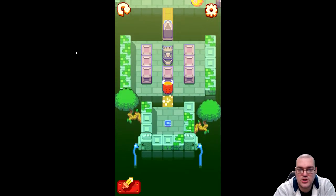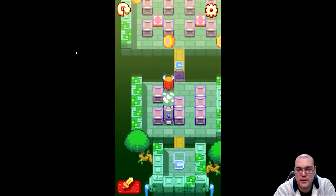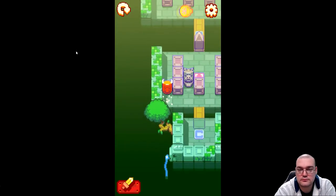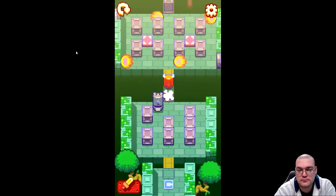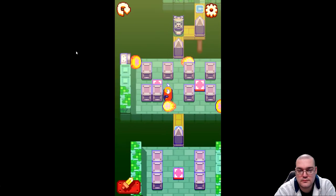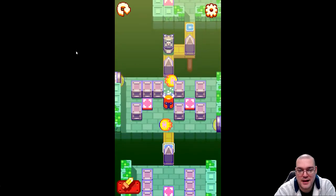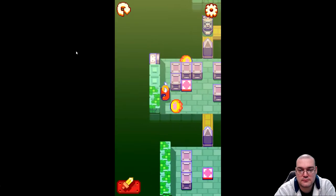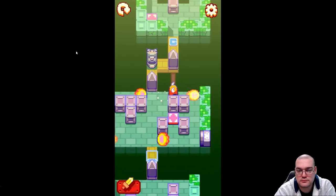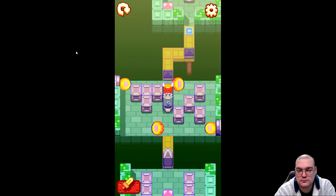Now we start moving into more of the challenging section. That pig gets in the way, so we want to pull him down. He won't actually hurt me, but he will push me off the edge of the cliff. Oops — I screwed it up bad. I can fix it. I can make it all better.